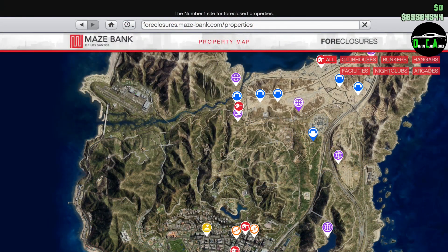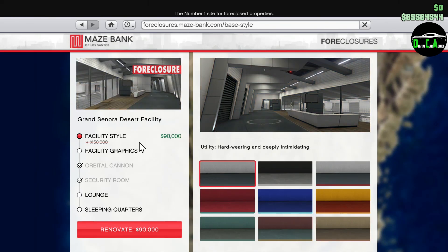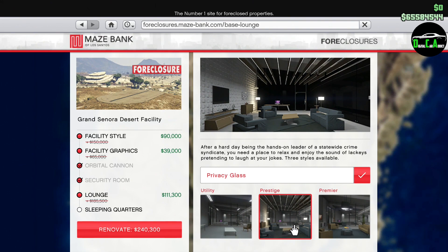Starting off with the property discounts, we have 40% off the facilities, as well as the upgrades and renovations for them as well. The facility is needed to host the Doomsday Heist and required in order to purchase some select vehicles like the Conjali and the Jetpack. So if you don't own a facility, I highly suggest buying one this week.